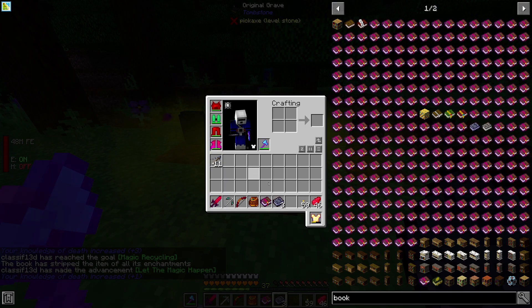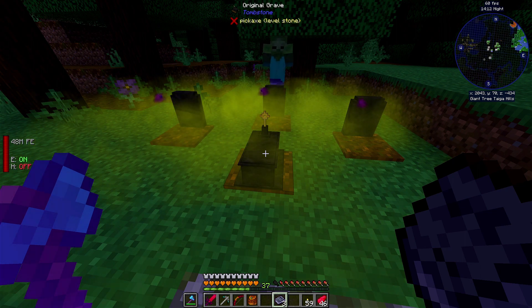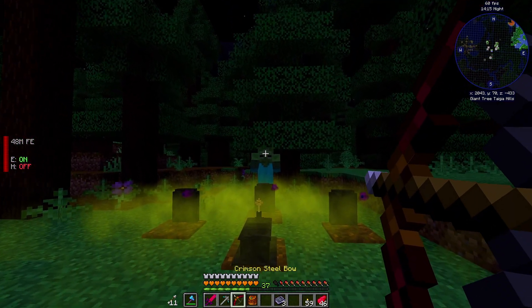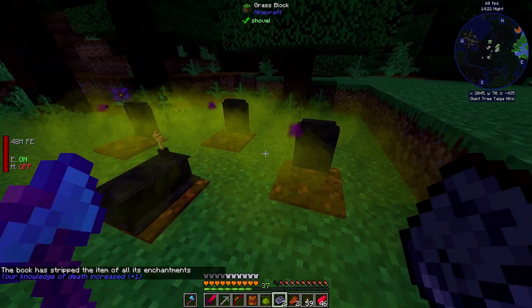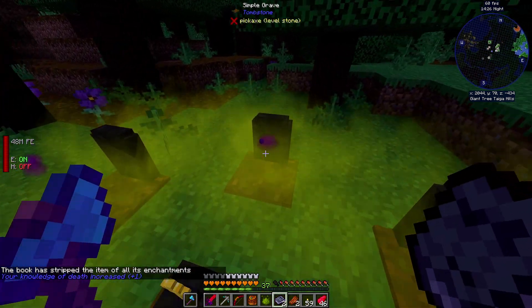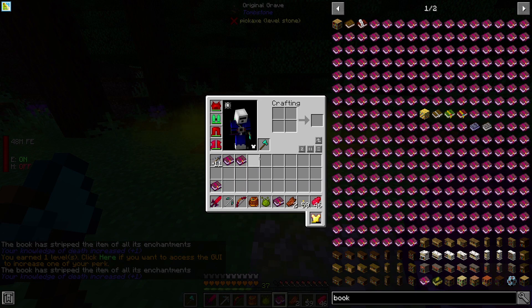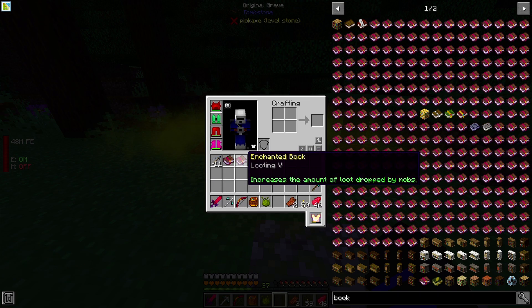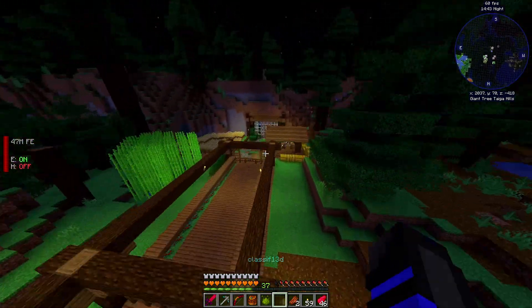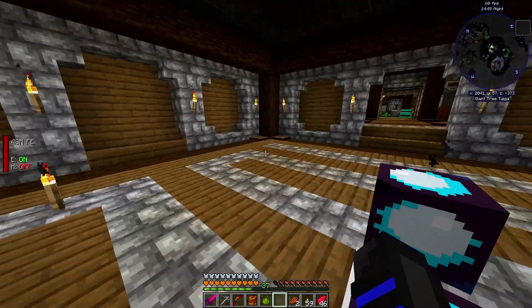We got Sharpness 10! What else do we have on here — Mending, Looting 5, and Unbreaking 3. So I'd like to go ahead and get all of the enchantments off of it. That's why I set up four tombstones. We should have nothing on this axe now — just bone splitter — and now we should have Sharpness 10, Unbreaking 3, Looting 5, and Mending.